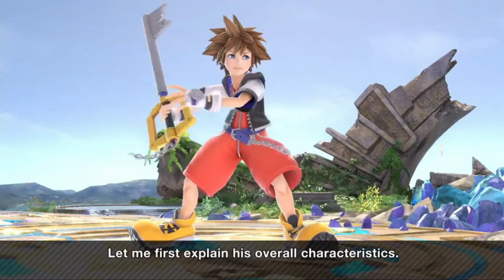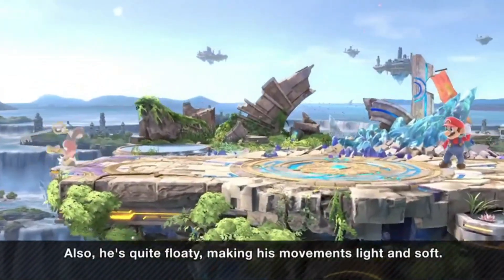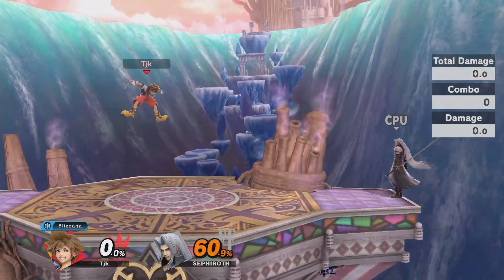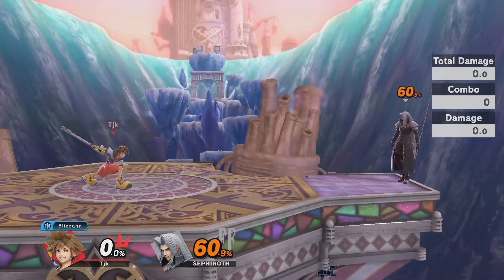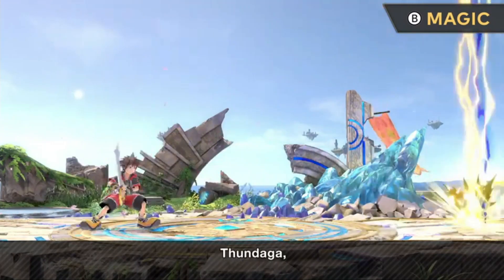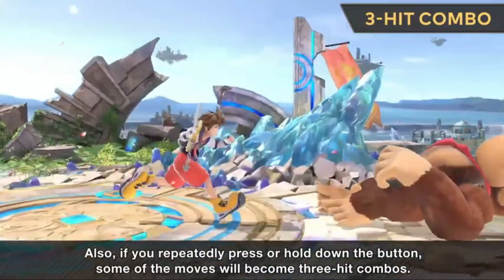Starting with the overview and basics: Sora is a very light and floaty character. He doesn't excel in ground speed or air speed, and he has some moves that give him more movement options in the air. Otherwise he's a mid-range glass cannon — he has a lot of multi-hit moves and deals a lot of damage, but since he's very light and floaty he'll die early and gets punished for being floaty. His special mechanics include his neutral-b cycling between Firaga, Thundaga, and Blizzaga, and he can cancel his up-b into side-b for recovery and mix-ups.